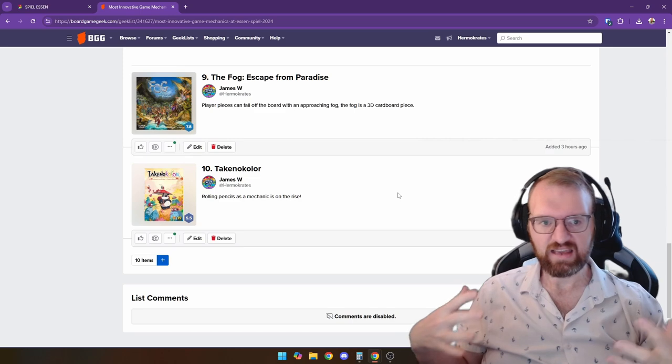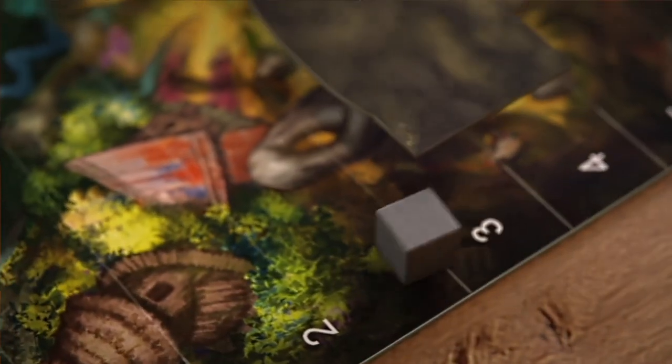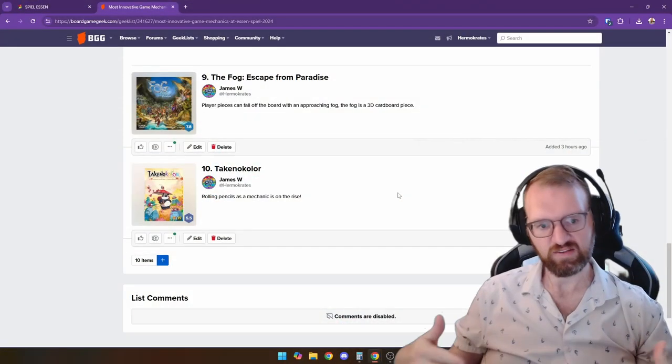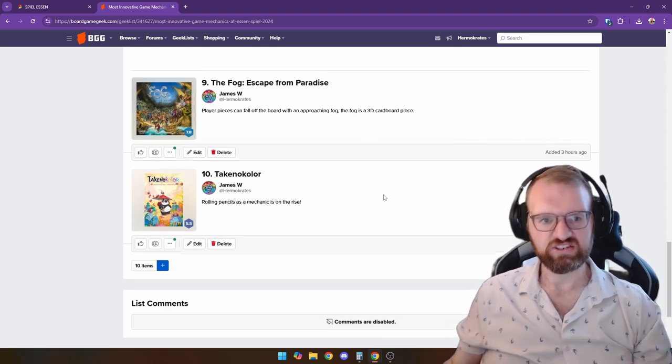Up at number 9, from our friends over at Grand Gamers Guild, is The Fog: Escape from Paradise. In this there is a 3D cardboard piece that gradually moves up and up the beach, eliminating pieces from the board. I thought that was a pretty cool mechanic and I want to give that a check out as well.